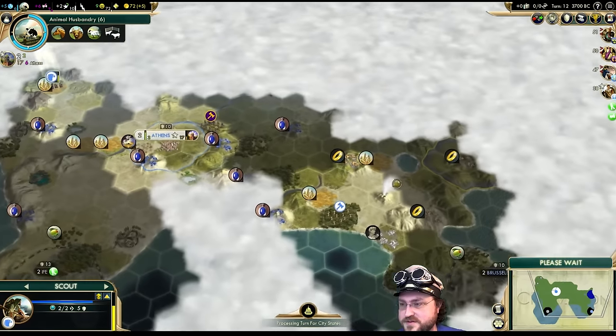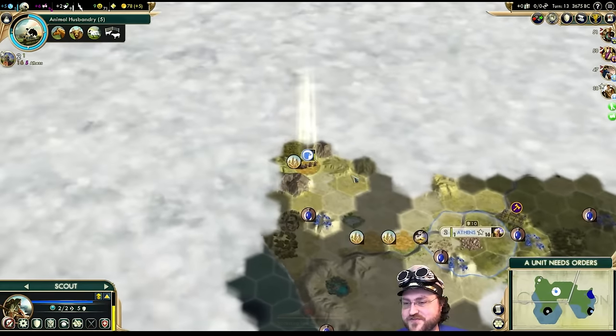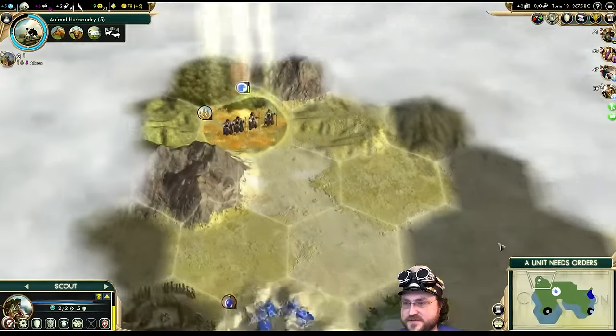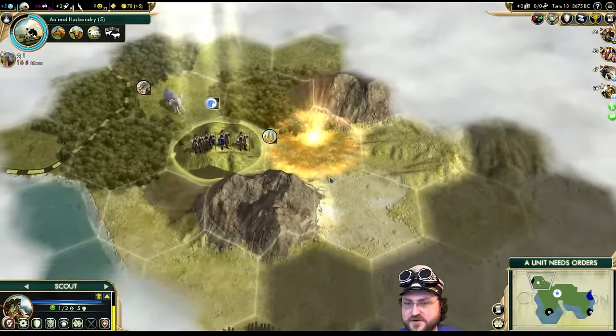I was about to say something about France being kind of militaristic and maybe being a bit scary on this map. But we also have Rome. I don't remember Sweden's personality — they're not as aggressive as the Danes, but I think there's still some aggression there.